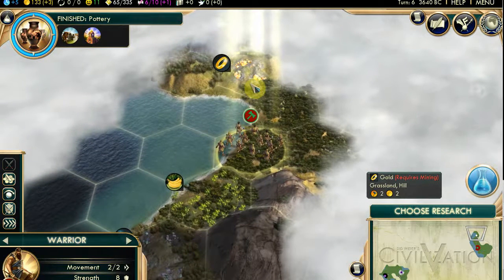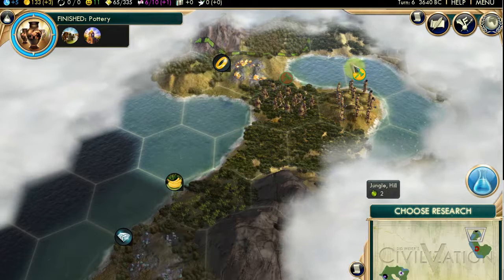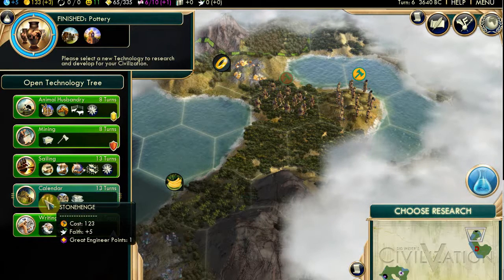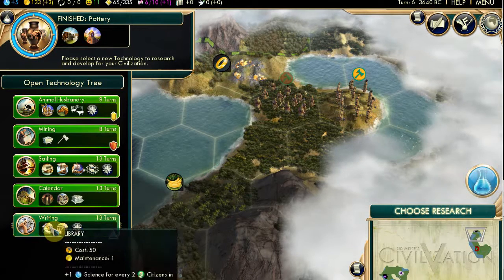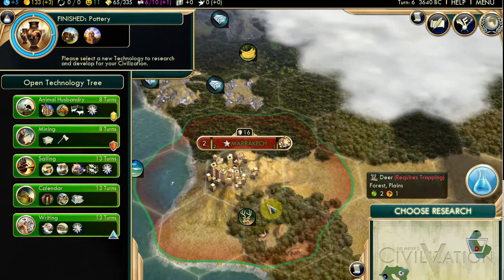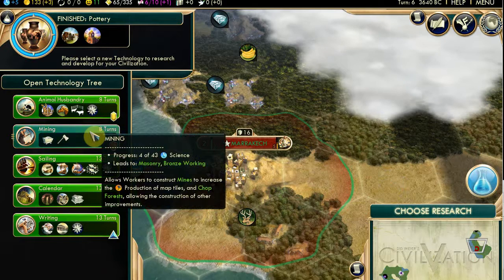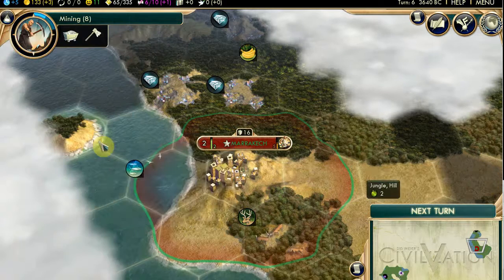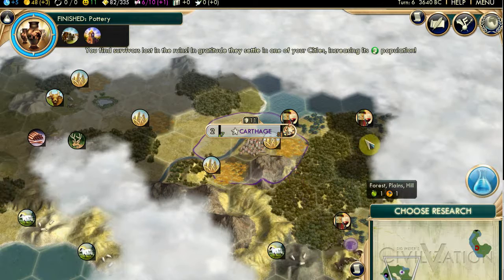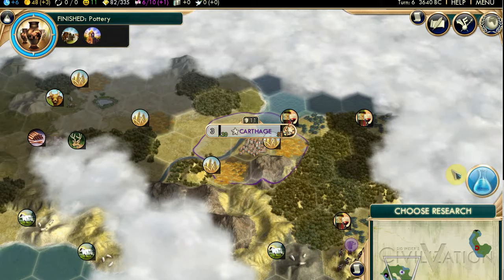There's so many choices - mining, sailing. Let me have a look at what's around my city. Mining is obviously going to be important. Can you fish yet? No, I need sailing for that too. I'm going to do mining because I want to get ready for all that stuff - I want to grab all the gold and gemstones. I'd go for sailing myself. Sailing is what I chose. Your city's grown to three now - a bit overpopulated too.